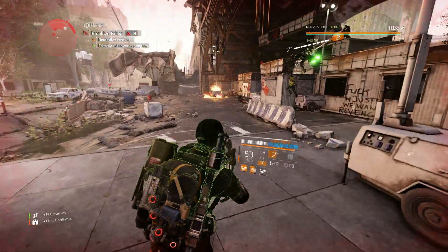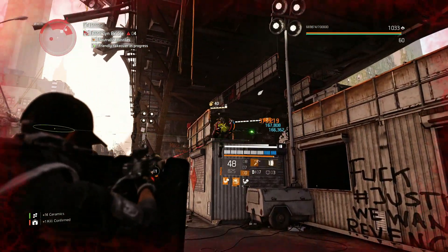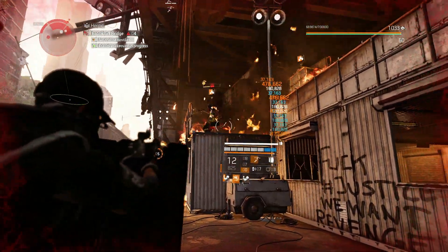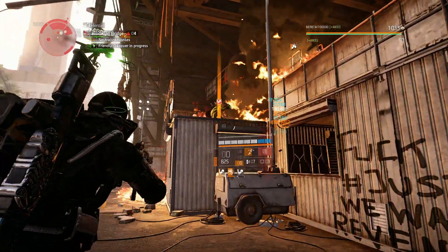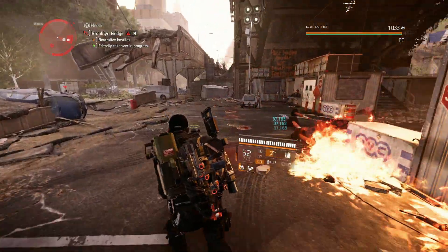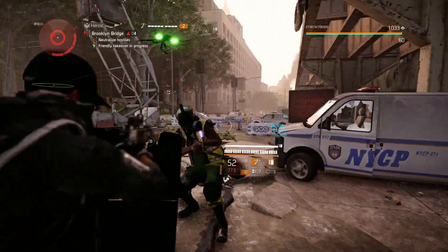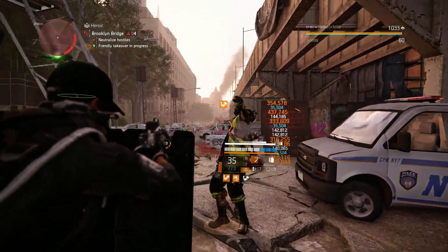For the long-term buff, every trophy collected gives one percent weapon damage, one percent skill efficiency, and one percent armor regeneration for 30 seconds, up to a maximum of 30 stacks — so at max stacks we're getting 30 percent weapon damage, 30 percent skill efficiency, and three percent armor regeneration. With our current setup of two red, five blue, and one yellow core attributes, the short-term buff gives 10 percent weapon damage, 50 percent bonus armor, and five percent skill efficiency.